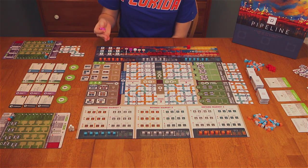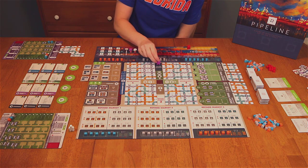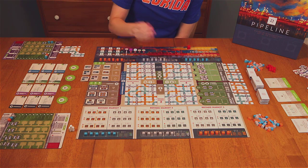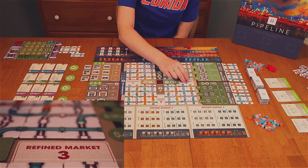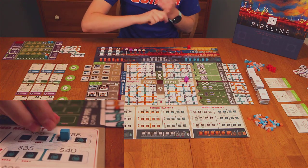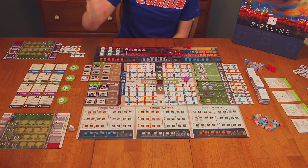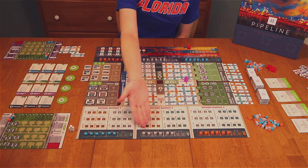Some ways you can buy crude oil include going to the Crude Market action space, where you can buy available crude oil. There are also Refined Market spaces — one, two, and three — which correspond to markets on the board where you can sell your refined oil from your player board and also buy more crude oil, paying the cost shown above the oil.